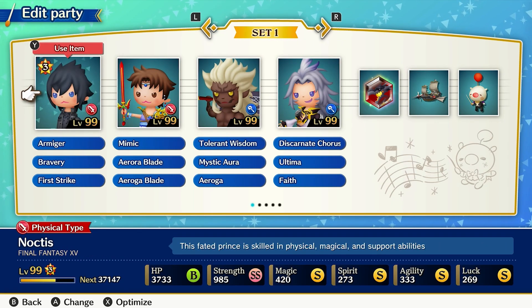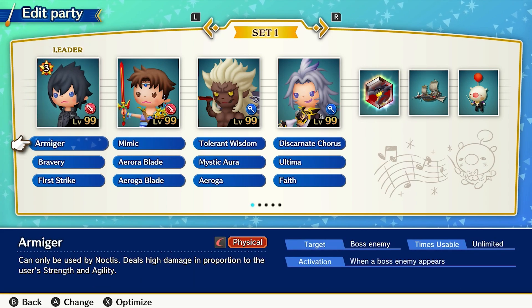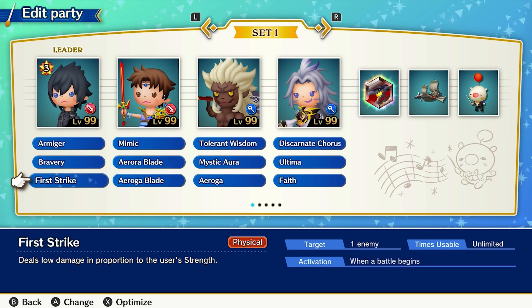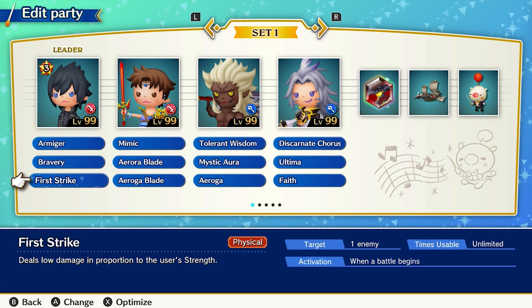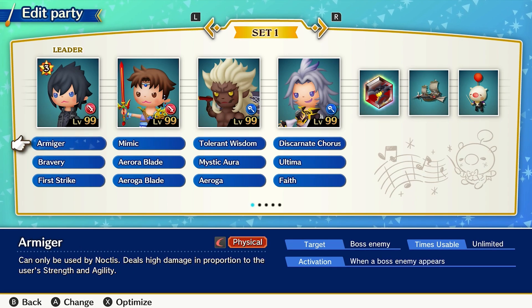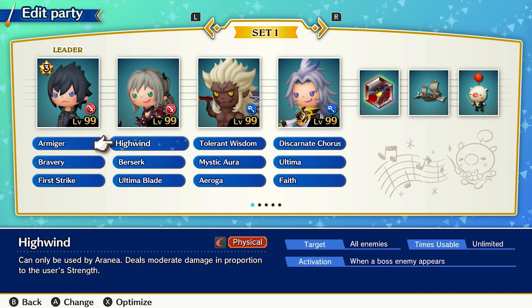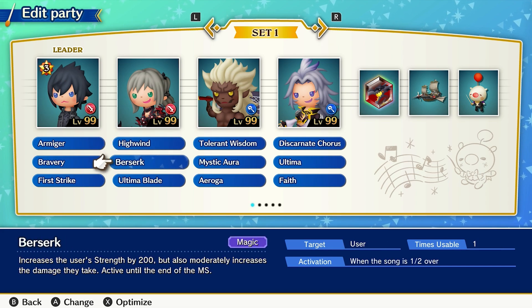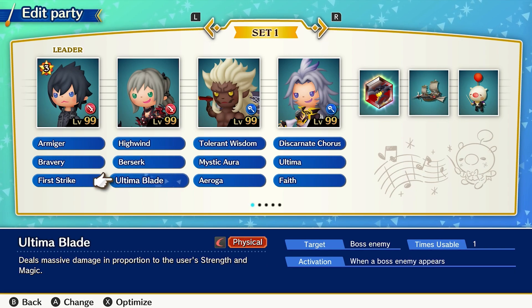Then there are the physical-based characters, starting with Noctis. While he is focused on physical attacks, all of his stats are solid overall. Armager is great for bosses, especially when there are multiple to fight through. Bravery helps increase the physical stat of the party, while First Strike ensures each new set of enemies has some quick damage inflicted. Aranea pairs quite well with Noctis, especially when there are multiple bosses, as she also has an unlimited use boss attack, High Wind. I gave her Berserk to increase her Strength and Ultima Blade to do extra damage to the first boss she fights.